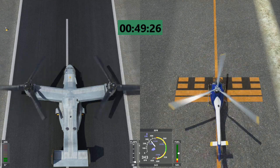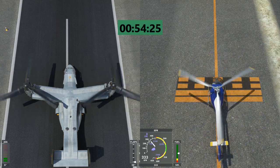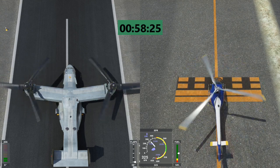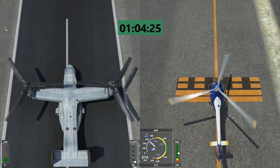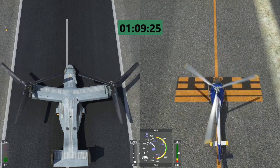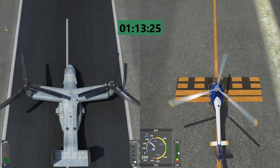This is why the Osprey is unable to auto-rotate, and is one of its biggest safety concerns. For that very reason, the President of the United States is not actually allowed to fly on one. However, the chances of both engines failing are quite slim, and as it's just a simulation, you can always just restart. And at just over a minute, the Osprey's rotors have nearly stopped, whereas the helicopter is still going.